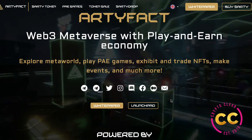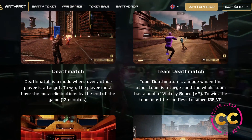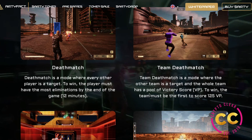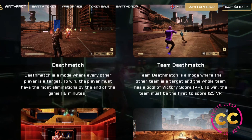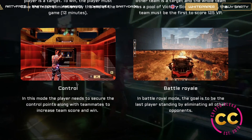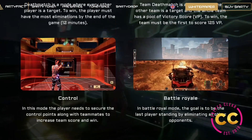Let's get into the game modes. Deathmatch is a mode where every other player is a target — you can get shot quickly if you're not paying attention, and to win players must have the most eliminations by the end of the 12-minute game. Team Deathmatch is a mode where the other team is the target and the whole team has a pool of victory score (VPS); the team must be the first to score 125 VPS. In Control mode, the player needs to secure control points along with teammates to increase team score. And finally, Battle Royale — the goal is to be the last player standing by eliminating all other opponents.